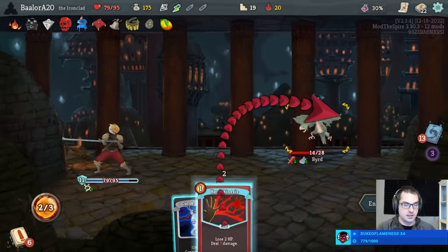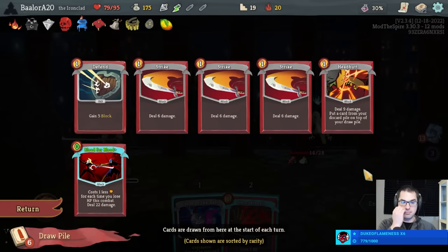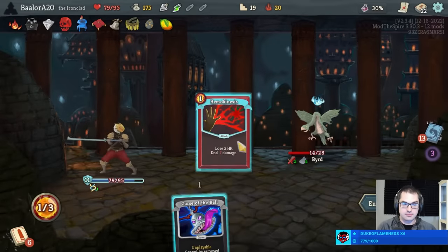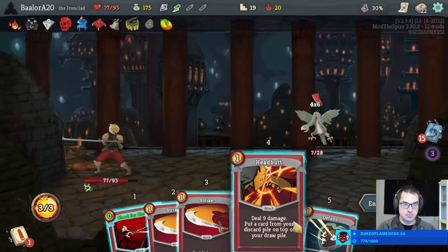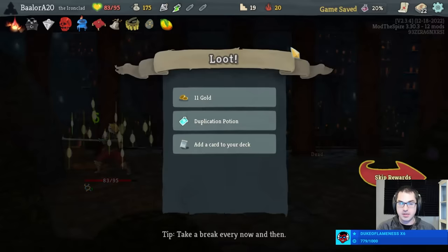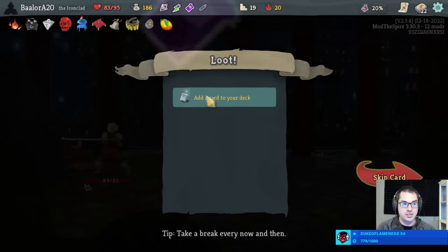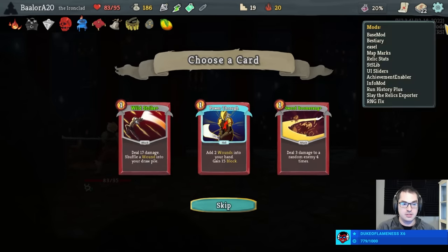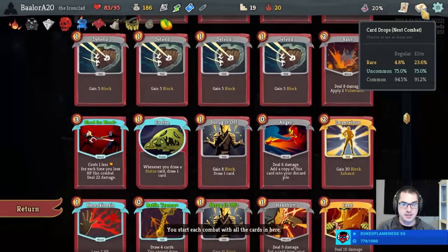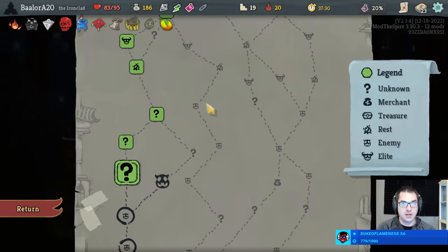If we don't draw the Blood for Blood, we take a lot of damage next turn unless I play Hemo now. I'll pay two. Headbutt is four damage. Can't knock the bird out of the air because we only have three energy with which to play attacks. Power Through with Evolve, very good. Sword Boomerang Plus, not that good — let's take a Power Through. Overall we're doing quite well with our hit point total. We've got three good potions.